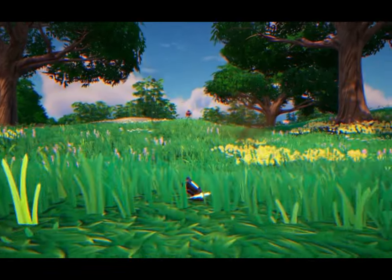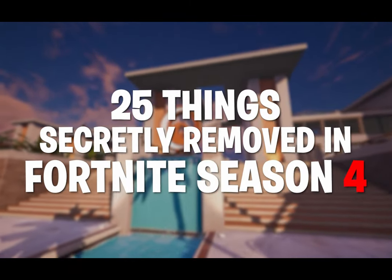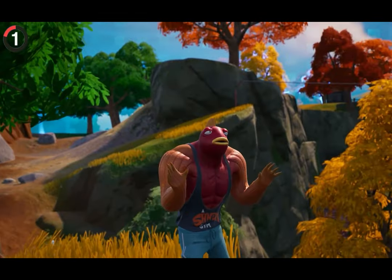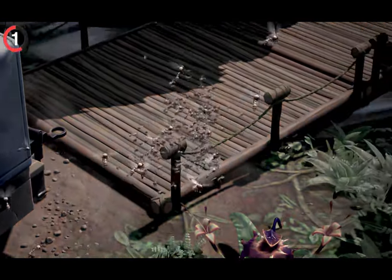From Iron Man getting his easter egg cut to one of the oldest items vanishing, these are 25 things secretly removed in Fortnite Season 4. When Epic deletes something from the game, they never talk about it, sometimes from embarrassment, like the removal of wasps. With Season 4, the jungle is still here, but the annoying insects that filled it are gone.